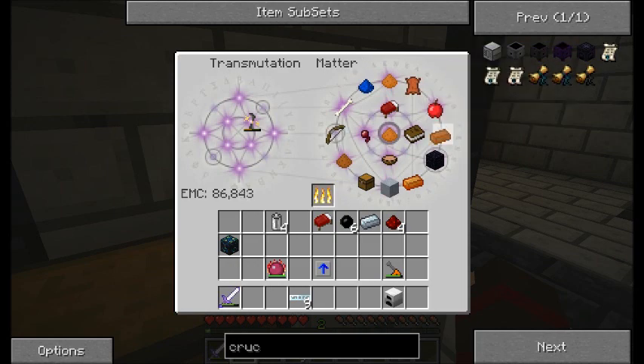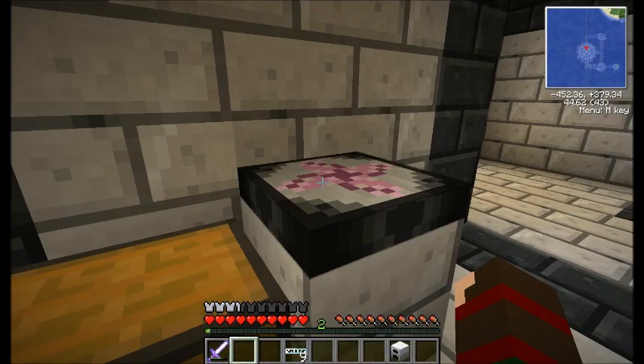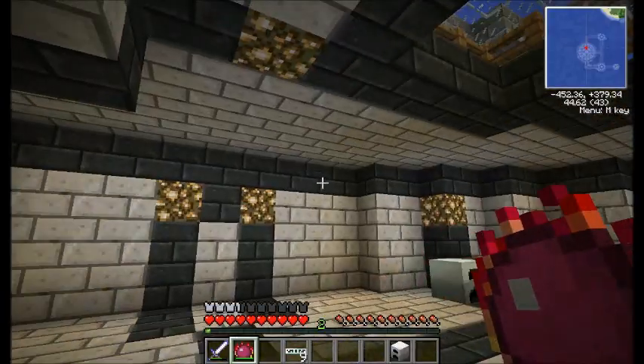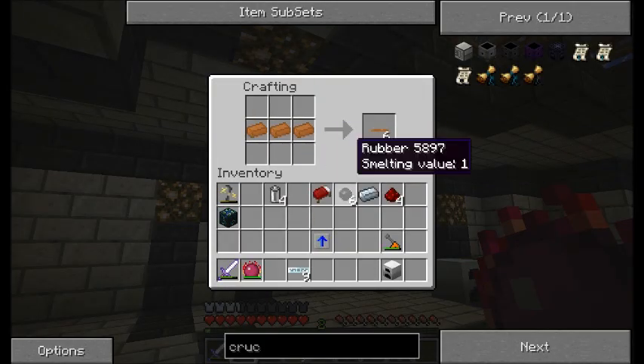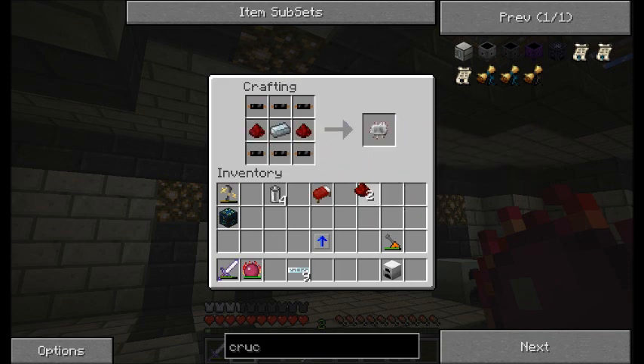Alright, copper. It's in my inventory. And rubber — turn it into a circuit, throw that on top, put redstone on the sides.